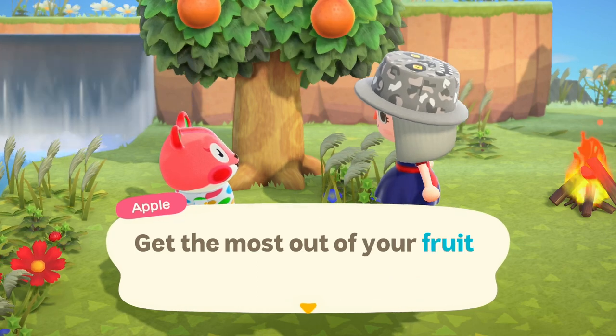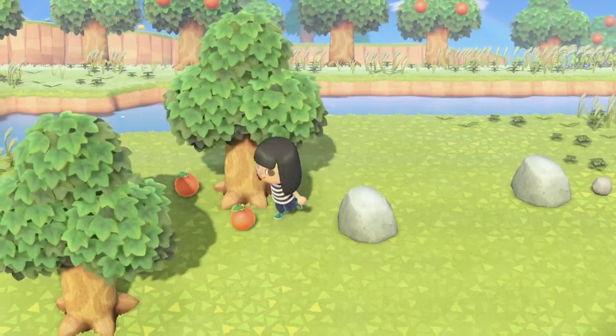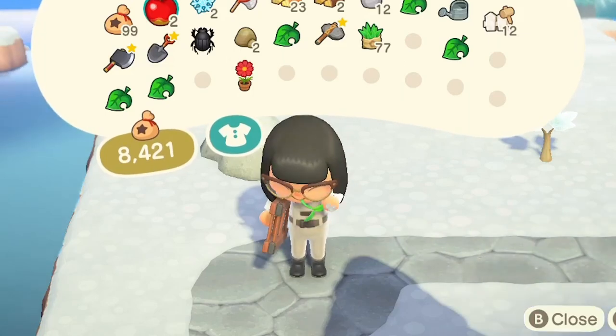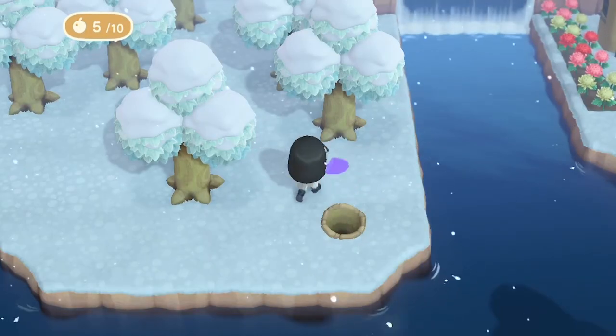Get the most out of your fruit. Your island will spawn one of five types of fruit, and while they may all look different, they all share one trait — they give you magic powers. Well, sort of. Eating fruits will let you destroy rocks that spawn around your island, as well as uproot trees with your flimsy tools.